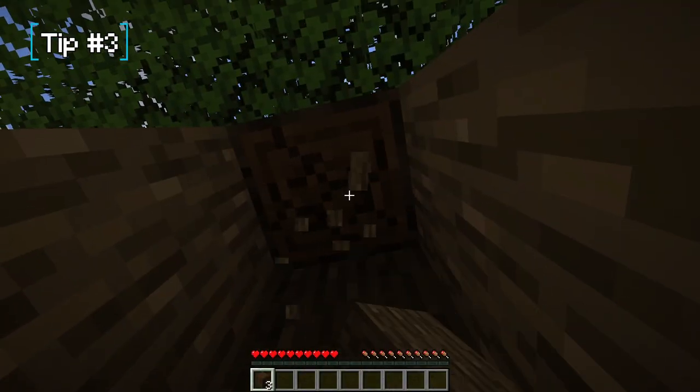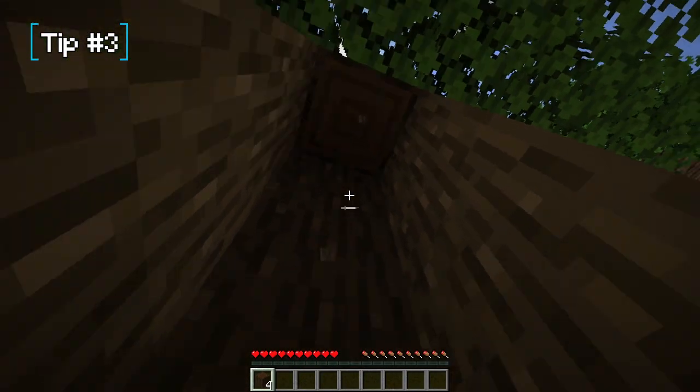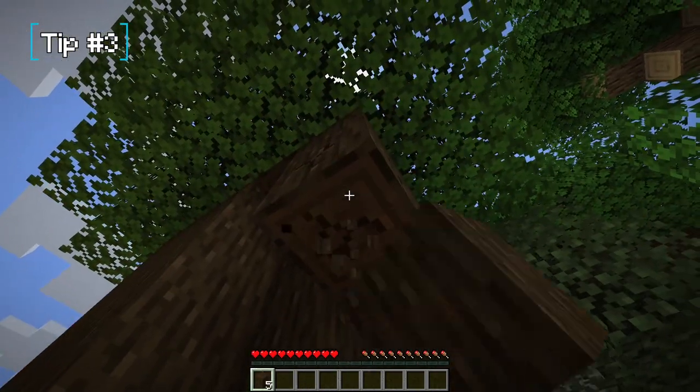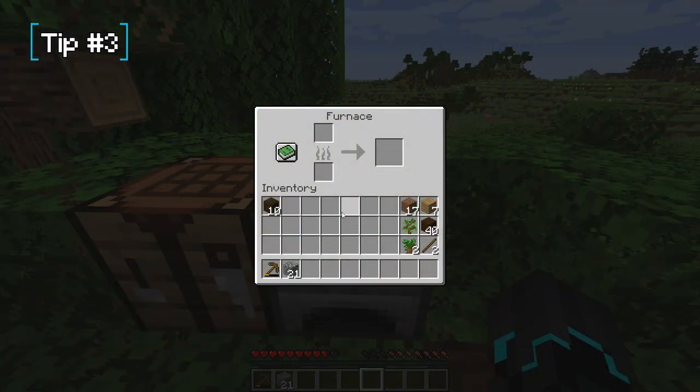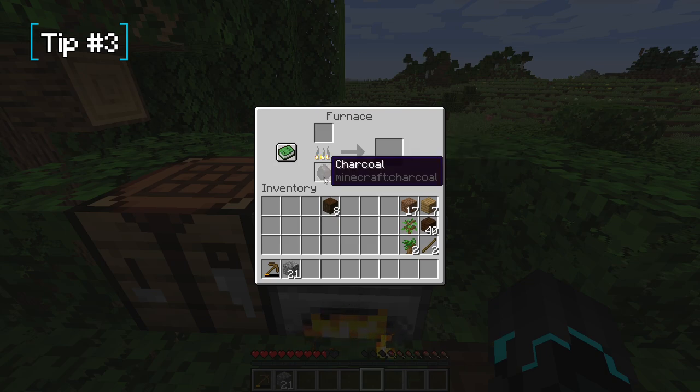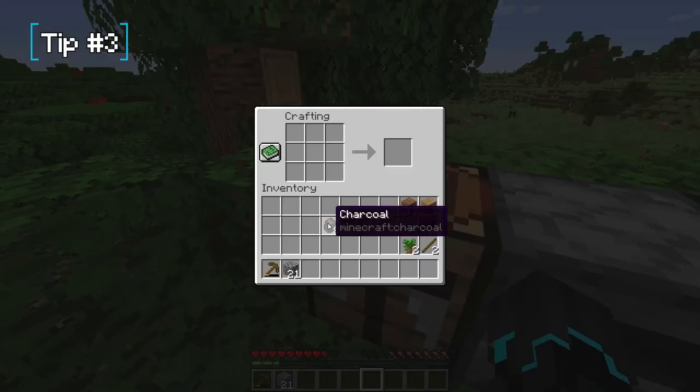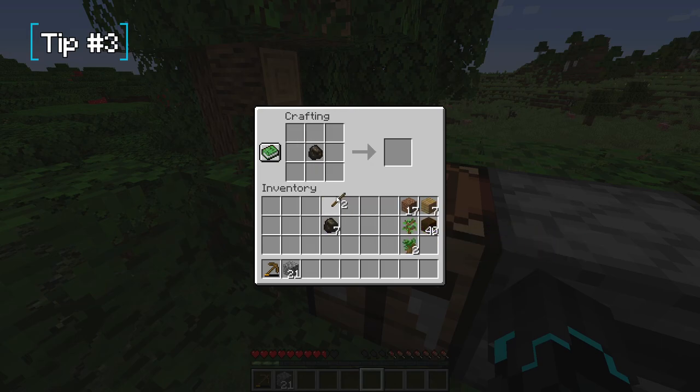Tip number three: when you chop wood for your stone tools and crafting table, grab some extra logs in case you can't find any coal, because you can convert logs into charcoal by burning them. I recommend getting 10 extra logs — use one to burn another to make charcoal, then use that charcoal to burn the remaining eight. Charcoal works just like coal and can be used for torches.